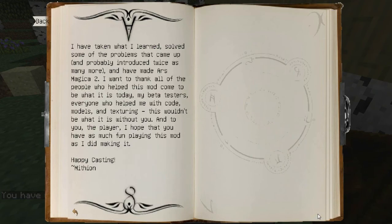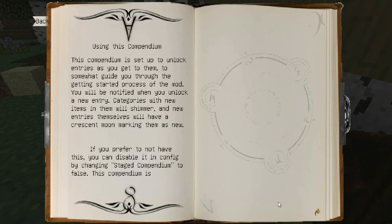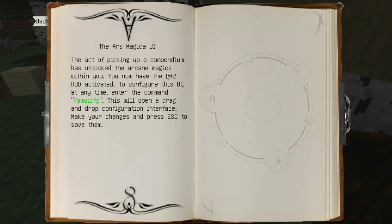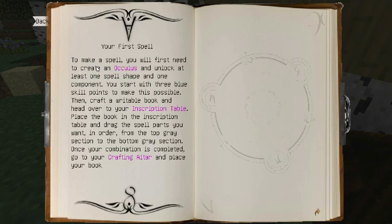Looking through the Ars Magica book — forward, using the Ars Magica, back — oh wait, I already looked at this. Ars Magica UI. 'Your first spell: you will need to create an oculus and uncraft at least one spell shape and one spell component. You will start with three blue skill points to make this possible.' Cool.